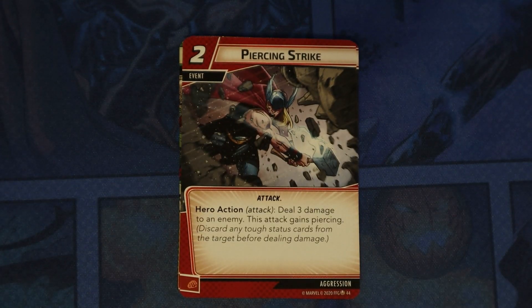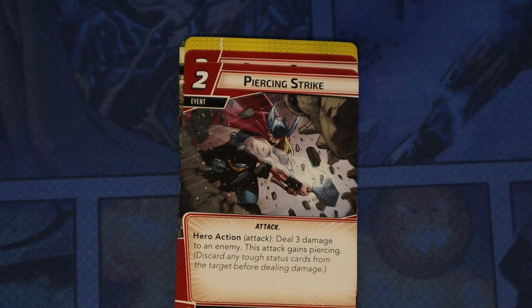Piercing Strike — hero action, deal three damage to an enemy. This attack gains Piercing, which is a new keyword in this set. Piercing means you discard any tough status card from the target before dealing damage. So not only do you get to ignore the tough status, you get to remove the tough status card. There are three of those.